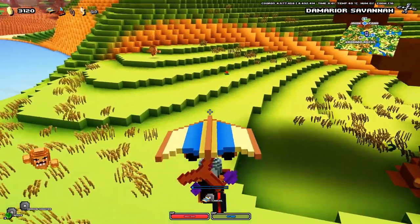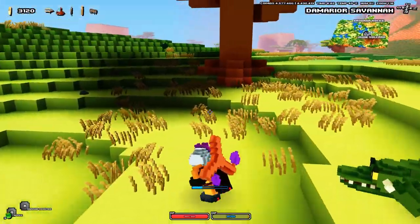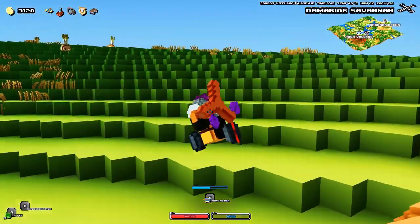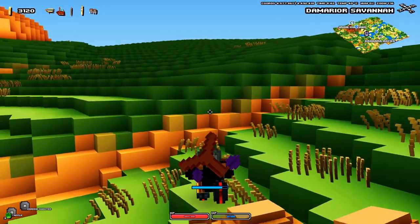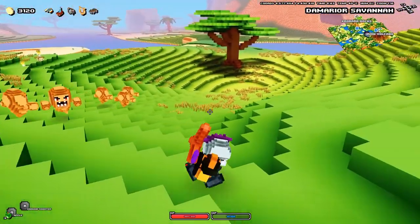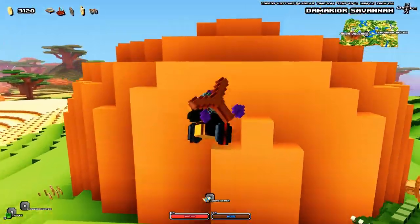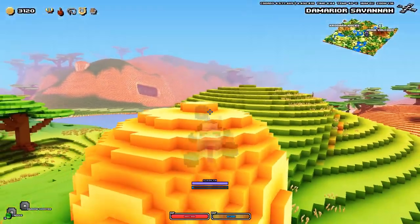Just pay attention while dismounting. I usually press Shift not to get stunned — otherwise, if I was to fully drop, I would get stunned. So just try to ease down and press Shift. Or you could just land like I just did. Otherwise, if you come really fast towards the ground, you are gonna get stunned.